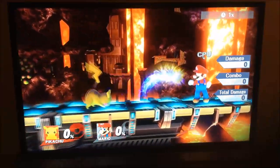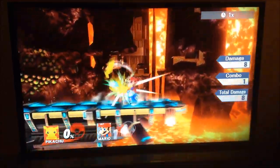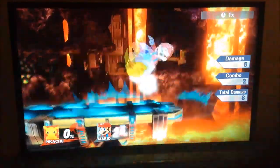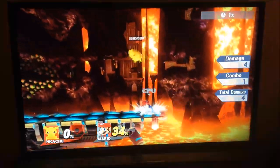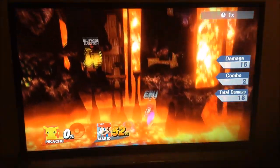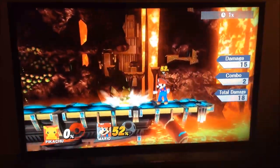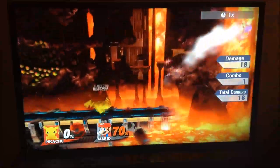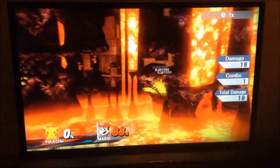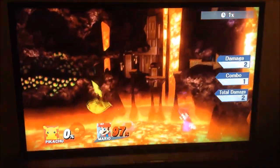For his neutral special custom 2, this is arguably his best one. Instead of dealing damage, what you're doing is paralyzing them. At low percents that's not a big difference, but at higher percents this is the most awesome thing you could ever ask out of a projectile. It freezes them, and the higher their percent, the longer they're paralyzed. So you can go into a smash attack and maybe even charge it, which will obviously kill them if it's either your side or up smash.